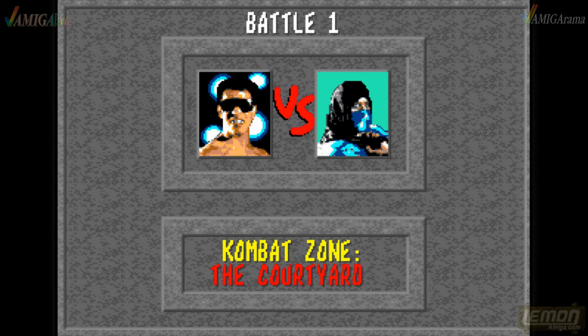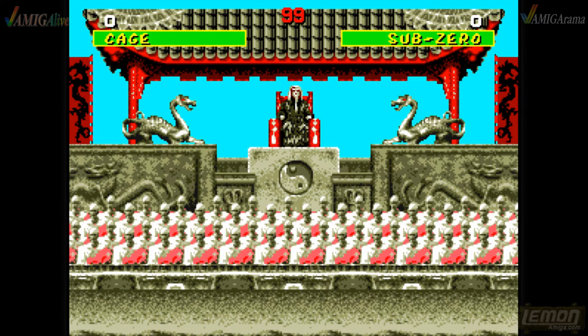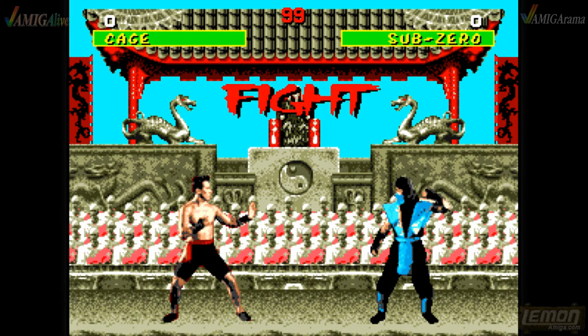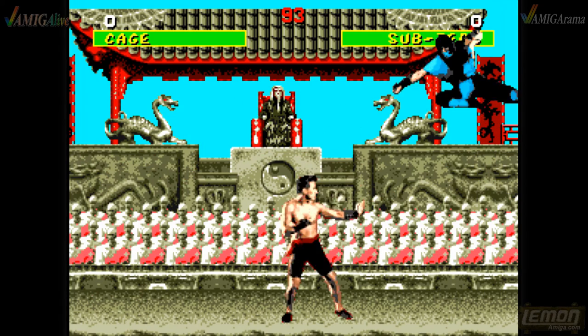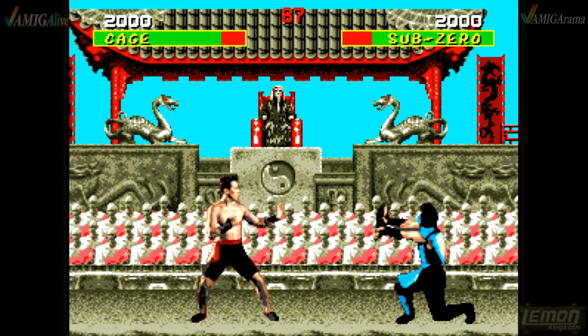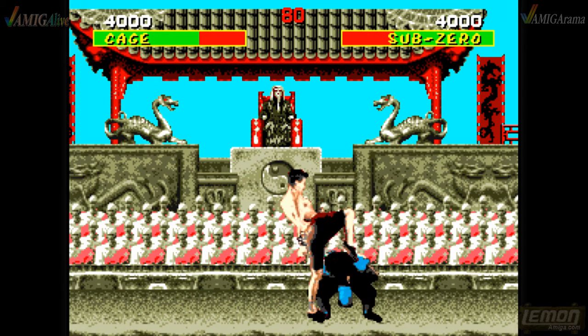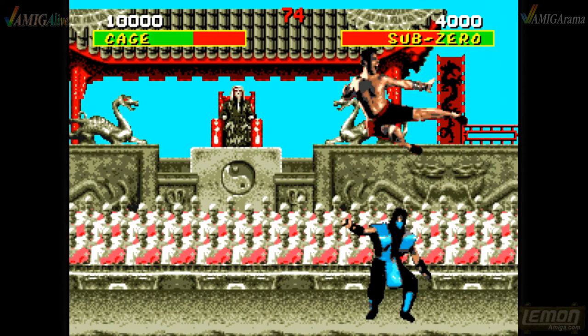Moving on to our next two-player game — this is of course Mortal Kombat. In Mortal Kombat the aim is to combat someone until they get mortally wounded — the aim is to murder somebody. The blood splashes out everywhere, and for kids back in the day this was a very novel idea. Unfortunately on some consoles you didn't even get that.